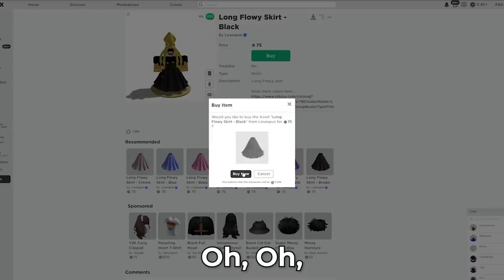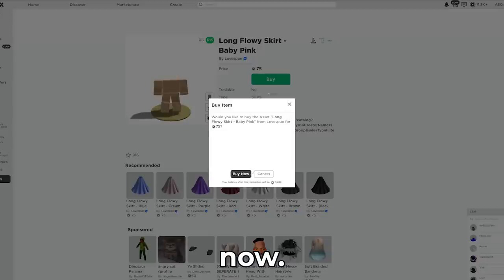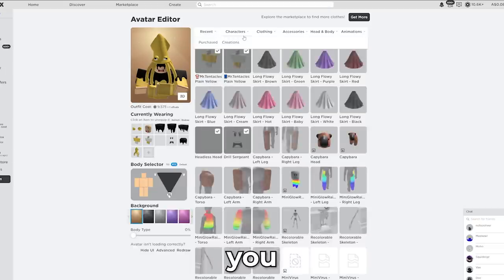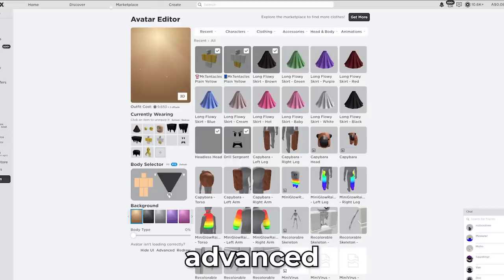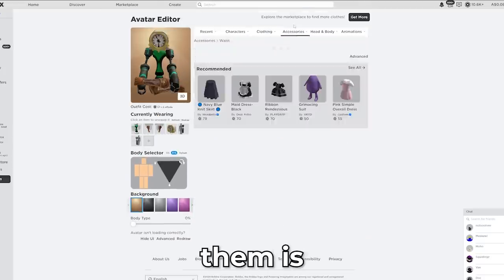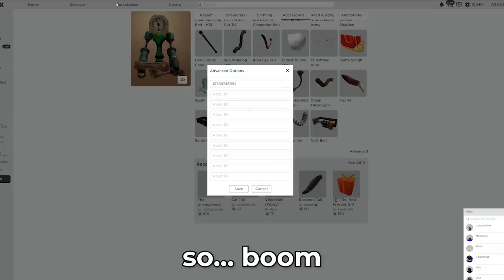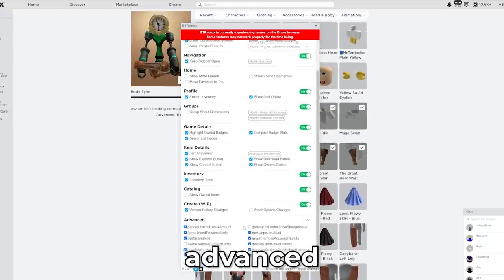We're just gonna go ahead and spend a truckload of Robux right here. This is a big investment. Now, once you have done this, you'll go to avatar and then you will equip your skirts. I have to use the advanced mode. The key to equipping them is to go to advanced.